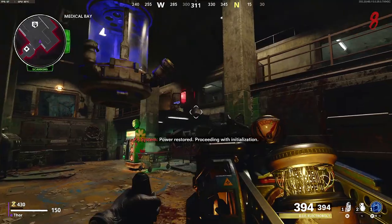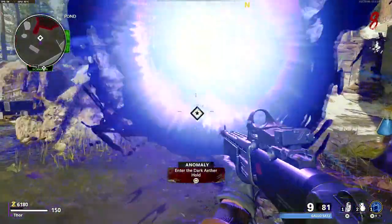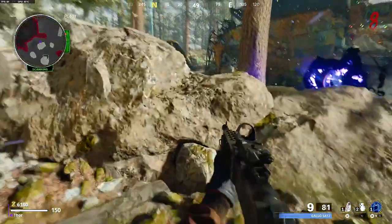Collect the electricity upgrade and shoot the yellow capacitor in medbay. For the final upgrade, make your way out to pond where there'll be another dark ether portal. Use this dark ether portal and make your way over to crash site.